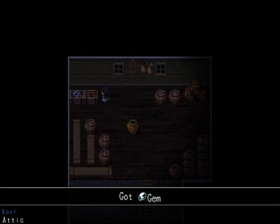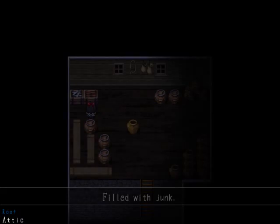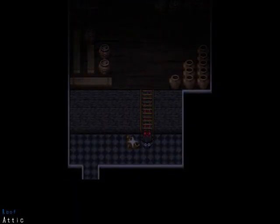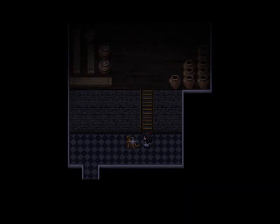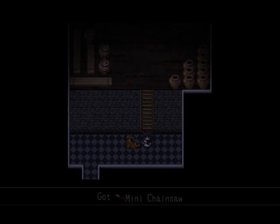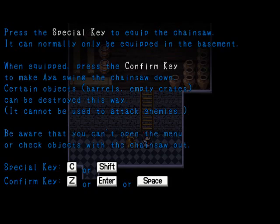Okay, let's see — we have a gem, good. Filled with junk. Huh! We can push this. Can we break it? Yes, we can. Which will give us... a mini chainsaw? Press the special key to equip the chainsaw. It can normally only be equipped in the basement. When equipped, press the confirm key to make Aya swing the chainsaw down. Certain objects — barrels, empty crates — can be destroyed this way. It cannot be used to attack enemies. Be aware that you can't open the menu or check objects with the chainsaw out. Special key: C or shift. Confirm key: Z, enter, or space.